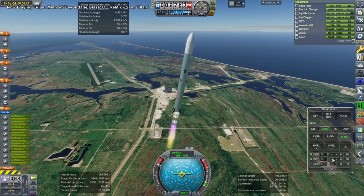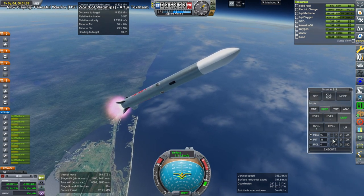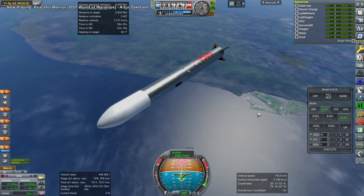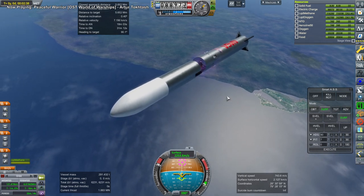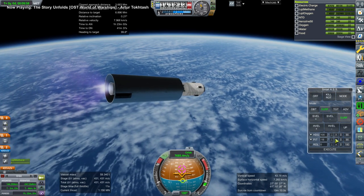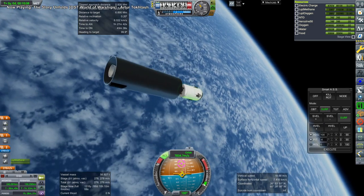This video begins with us adding a new supply module to our Skylab 2, after having done so in the previous video with the International Space Station. It's the same module — same food, water, and oxygen. We're going to Skylab 2, which is in low Earth orbit, using the Raptor 9 rocket in its regular configuration, not with a Lex spacecraft. Just a normal launch vehicle with a single Raptor vacuum engine on the second stage.